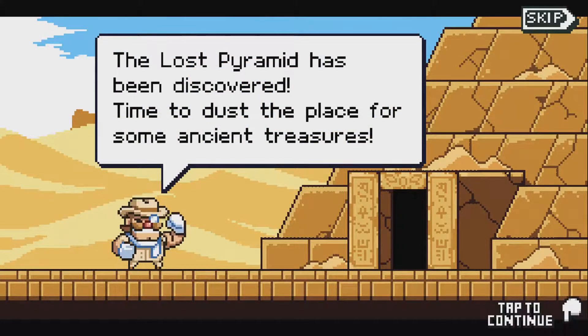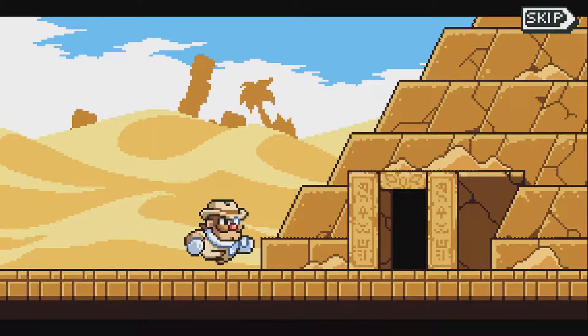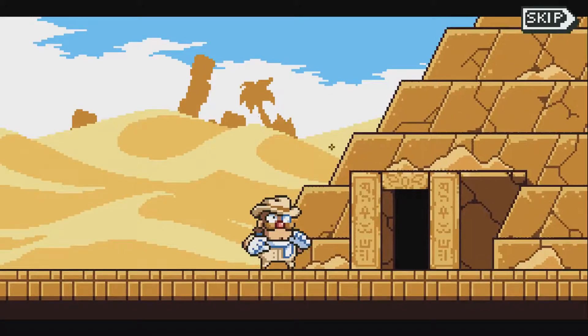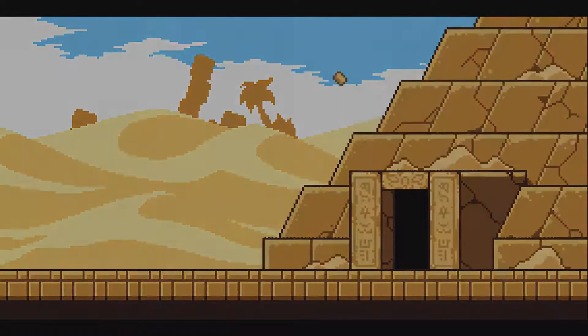The Lost Pyramid has been discovered. I mean, it is quite large. "Time to dust the place for some ancient treasures." I agree — get in there and start treasure dusting. Duke, why would you do that? "Not again. I need to get the treasure before I get a face full of Egyptian architecture." I think you're probably right.